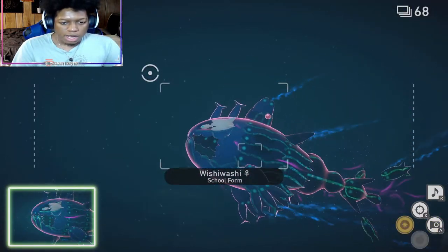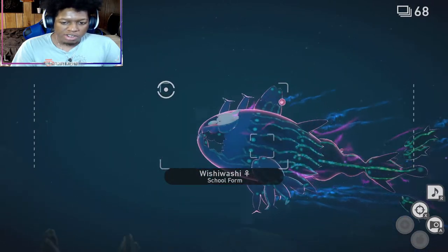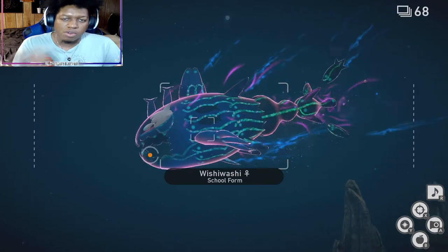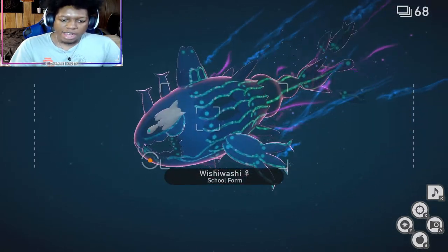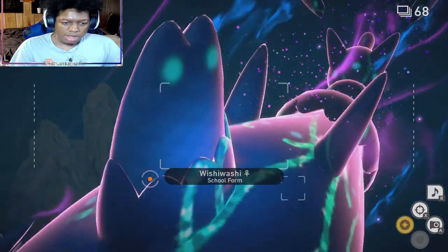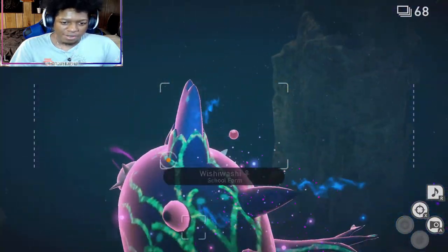You want to catch Wishiwashi during some type of action to get three stars. Him not glowing is one star, him glowing is two stars, him doing an action while glowing is three stars, and then the unique quest I'm going to show you is the four star.